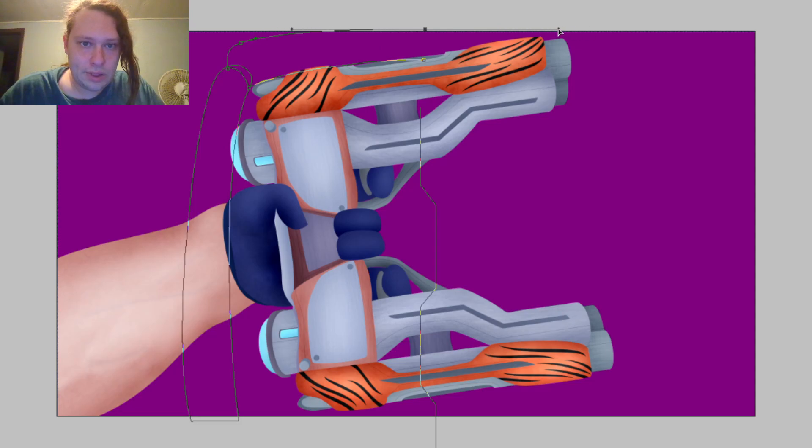I got an idea - what if we just have him standing next to a door? He's just looking at his gun, getting it ready. It's like a blast door he's standing in front of. A laboratory door? A secret facility?